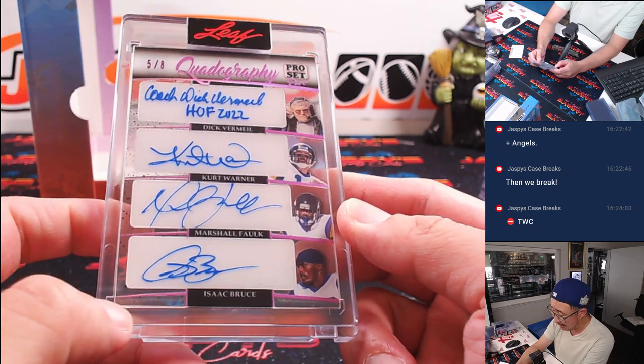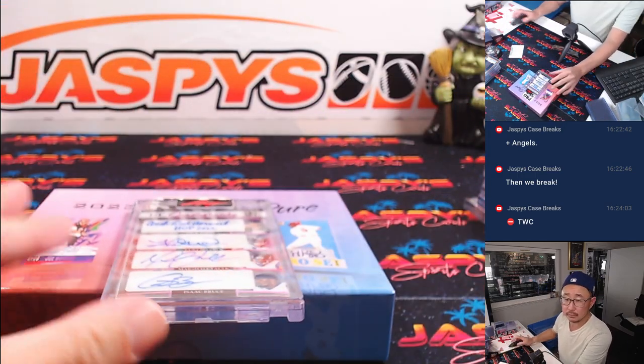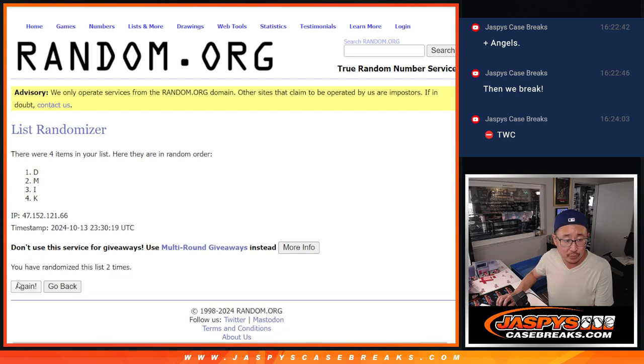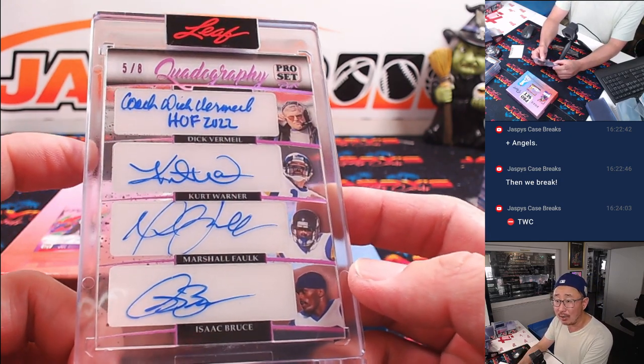There's going to be one happy person and three sad people in this randomizer. Going back to random.org with a blank list: letter D — Dick Vermeil, K — Kurt Warner, M — Marshall Falk, and I — Isaac Bruce. Randomizing a full 12 times, six and a six, letter on top gets it. Good luck everybody, fingers crossed. And the twelfth and final time — it's going to go to the letter I. Letter I goes to the F-I combo — that's going to be for Adam Gibbs. Nice quad autograph, five out of eight — Rams legends.